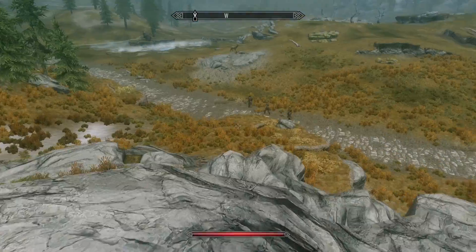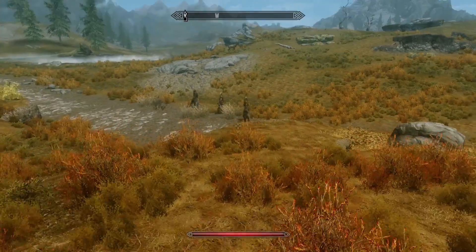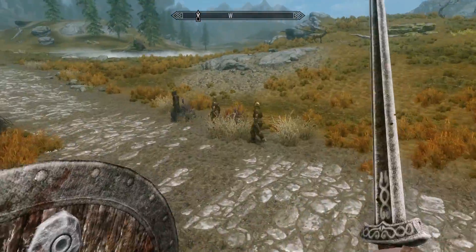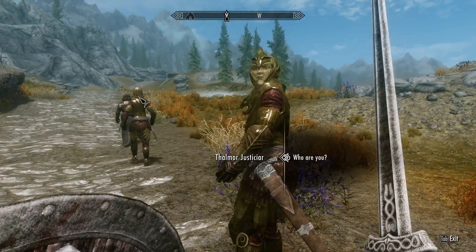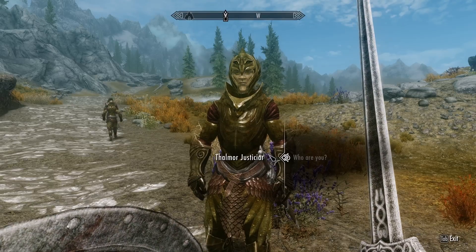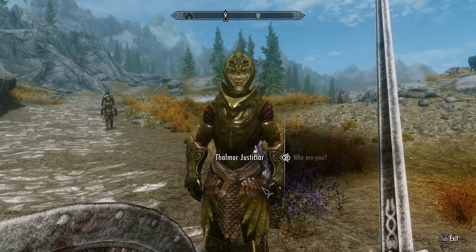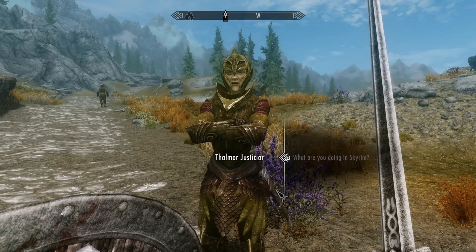You can probably just see that — let's go check these guys out. These are Thalmor. I want to see them up close in this new lighting system. I always like to kill the Thalmor because I feel like they're just racist, kind of jerks — these high elf guys. So there's three of them here and I should be able to take these guys. We're going to take them out.